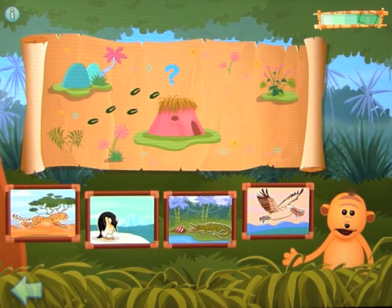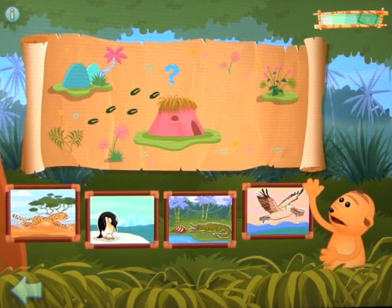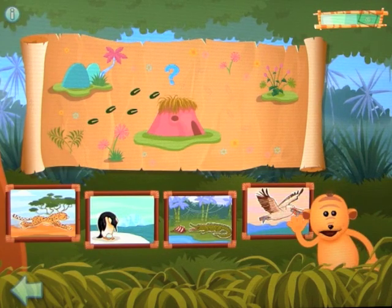Wendell met some animals when he went into the jungle. Let's follow the animals to find him. Listen carefully to the clue, then click on the animals that match it. This time you'll need to solve three clues to find an animal. To listen to the clue again, click on the question mark. Click on me if you need a hint.